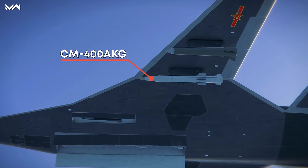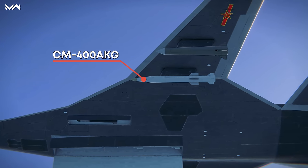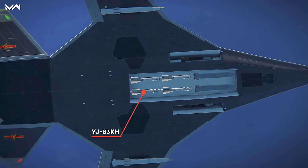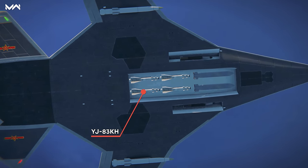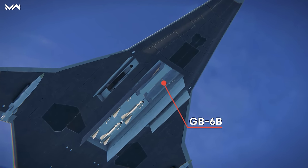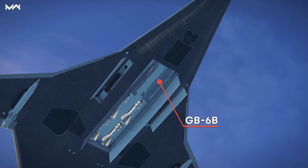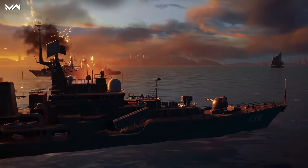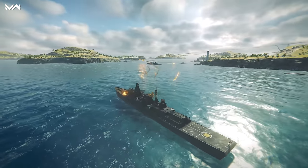A supersonic long-range cruise missile, the CM-400 AKG. A heavy subsonic anti-ship cruise missile, the YJ-83KH. And a stealth glide bomb, the GB-6B. That's it for today. Play Modern Warships, try the new weaponry, pick your favorite camos or avatars, and see you at sea!